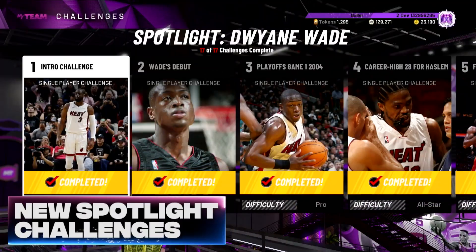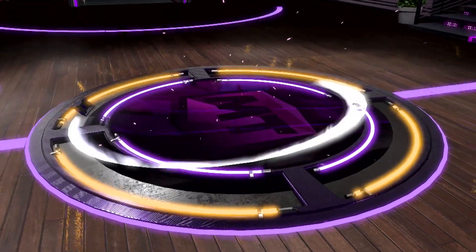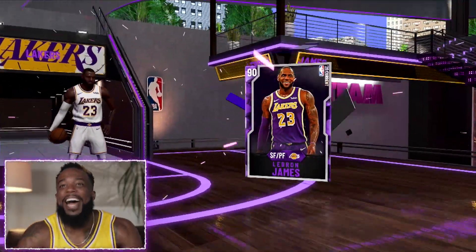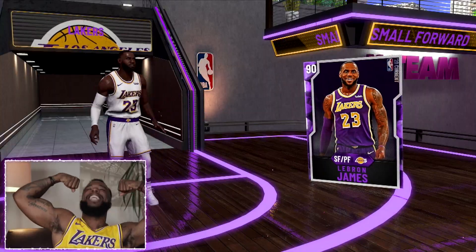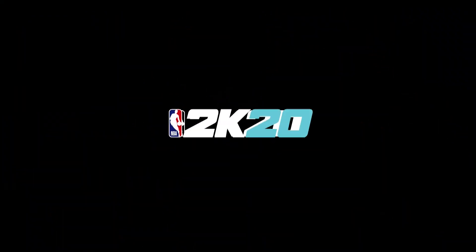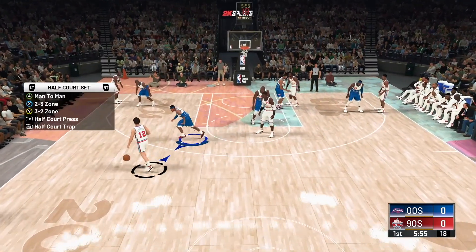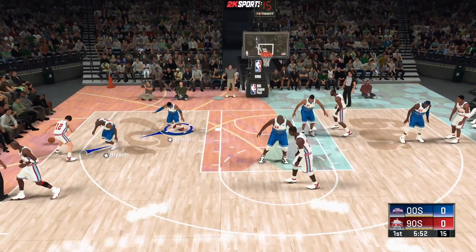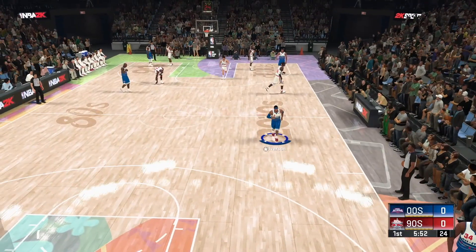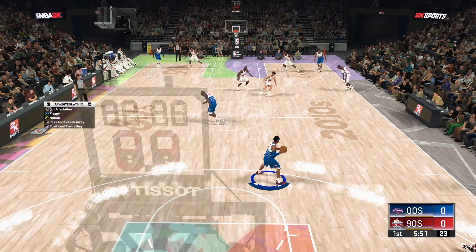The way we play 2K is going to be almost the same this year as it was last year, except no longer are we going to be using small forwards as point guards. With the point guard position, this is the one position where I think position locks have done a good thing — we may actually see point guards being used. It's a lot better than none that we saw last year, when Kirilenko and LeBron were too good as point guards.